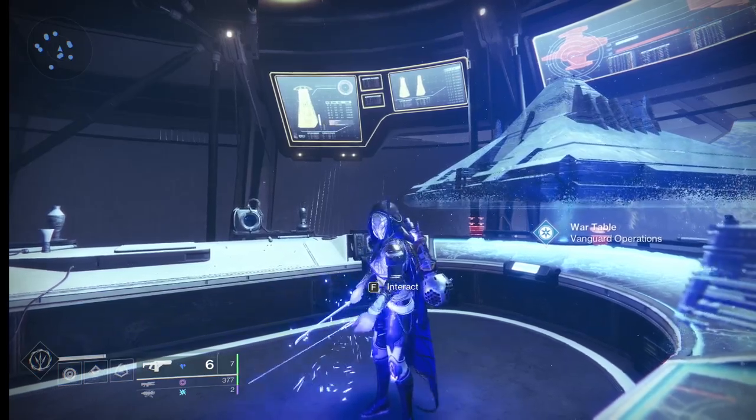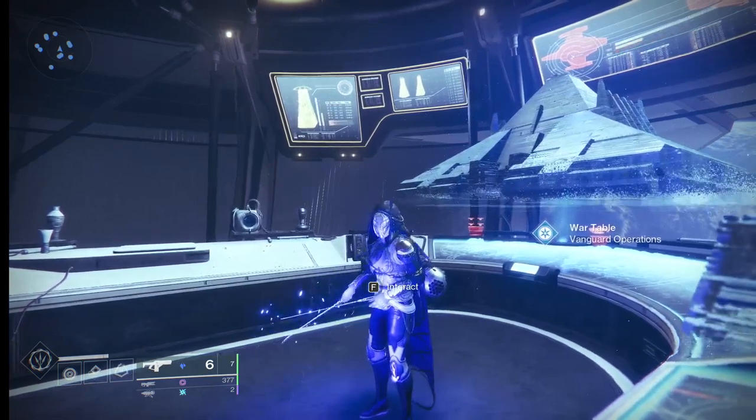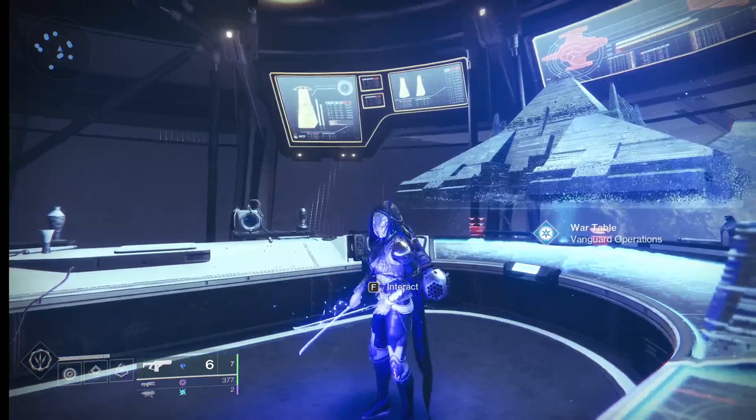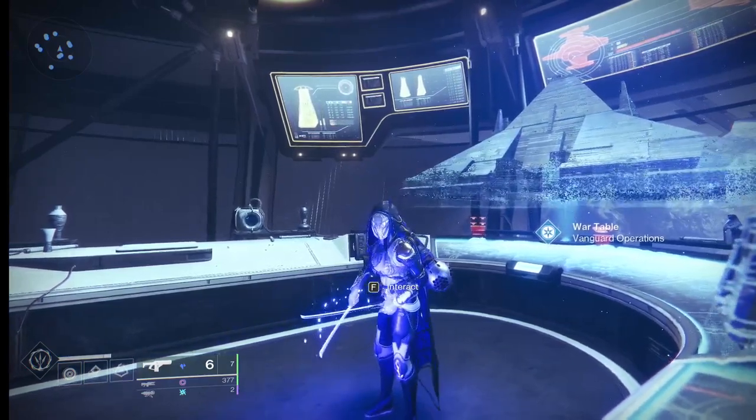Now every activity in the game drops defiant engrams, but there's one activity in particular which I'll show you that gives you two defiant engrams every two minutes if you know what you're doing. The strategy is super simple.